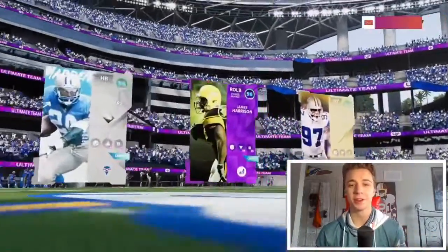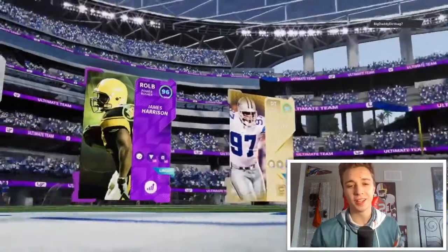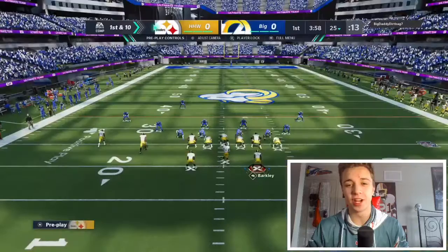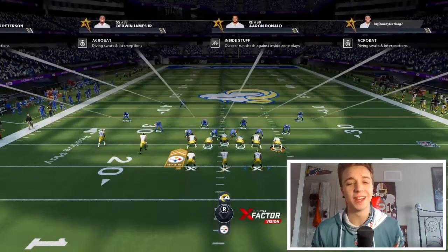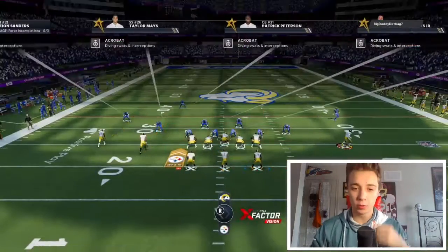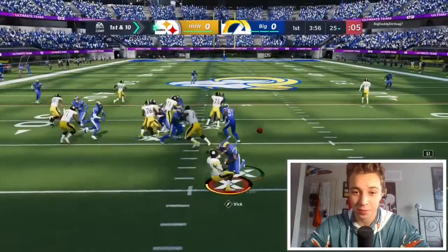Hey guys, what is going on? It is Purdue here and we are back with another Madden 21 Ultimate Team video. We got gameplay for you guys and you see his top three there — he's got absolute goons in the secondary: Ronnie Lott, Pat Peet, and Deion Sanders. But we're coming out with the ball first, we're gonna try and go triple option on this first play, and you guys are gonna see how you execute a triple option.